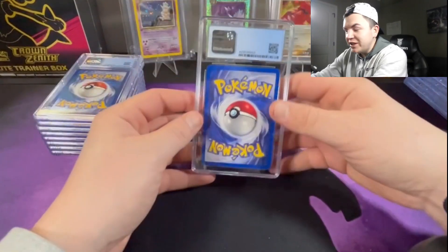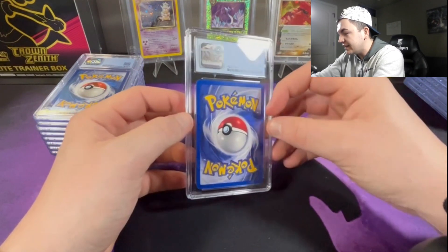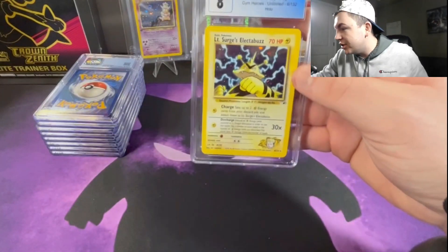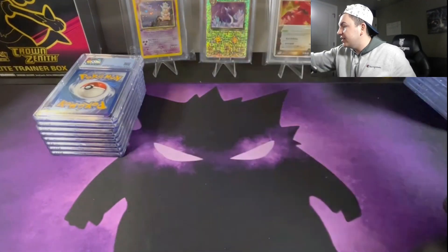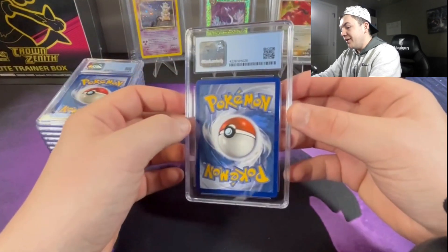Alright, we're jumping back in — we still got some hope left. There are some banger cards we have not hit yet because I know what I sent in. Next up, Lieutenant Surge's Electabuzz at a Near Mint to Mint 8 — I love that, because I did not think that card was going to get that high, especially the older ones when they're not in super great shape.